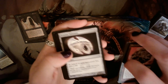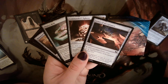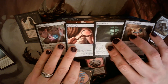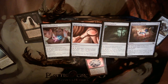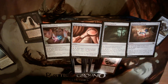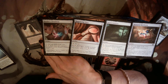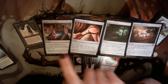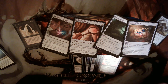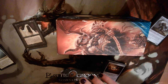Pristine Talisman is going to gain us life back, which is very important. Mana Geode scrys one when it comes in. In the three-mana rock category, Letter of Acceptance, Commander's Sphere, and Orazca Relic all sacrifice to draw us cards. Bonder's Ornament, Magnifying Glass, Seer's Lantern, and Honored Crop-Captain each have activated abilities we'll want to use when we run out of cards — pay four to draw a card, pay four to create a clue token, pay two to scry one, or pay two to exile a card from someone's graveyard.